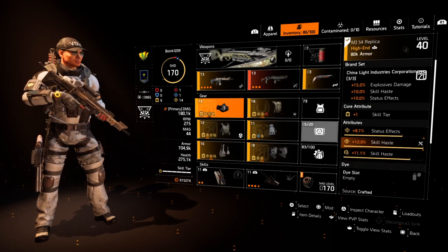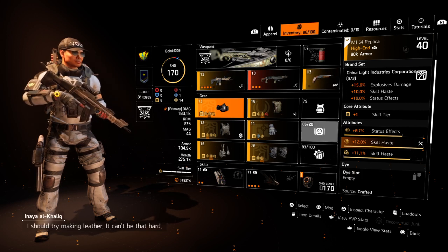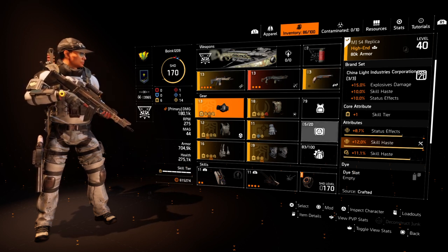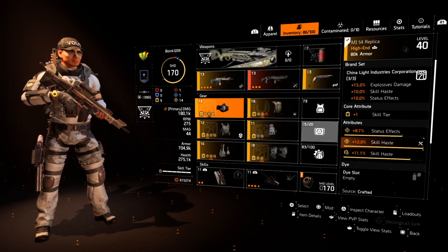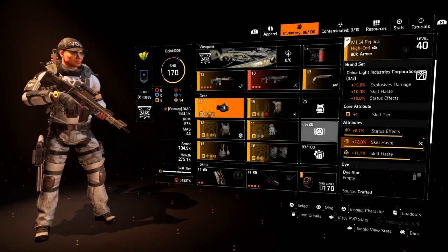For the mask I went with China Light. Keep it simple: status effect and skill haste are pretty much the two attributes you want, because you need to know your role — you're not doing damage or skill damage. You're just applying status effects on NPCs so your teammates can get the kill.